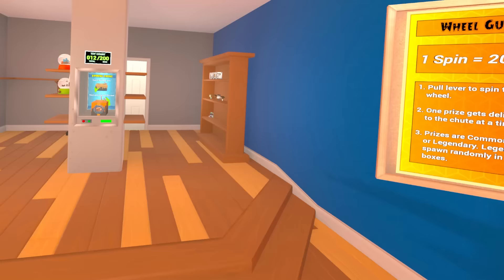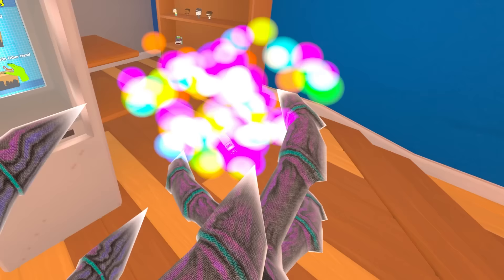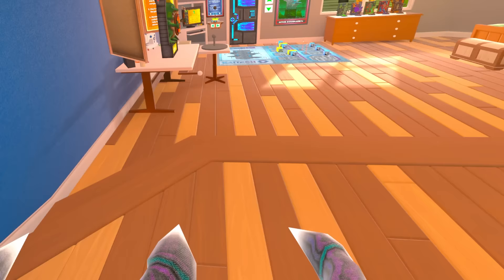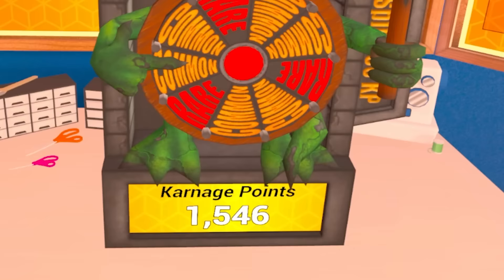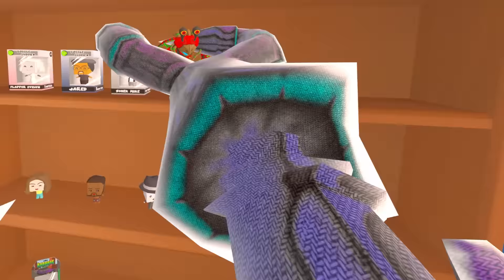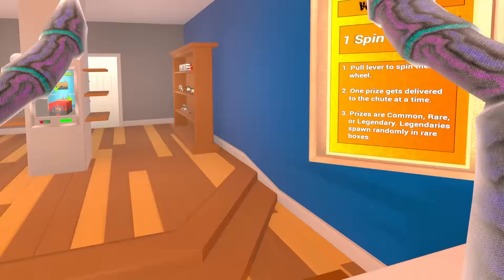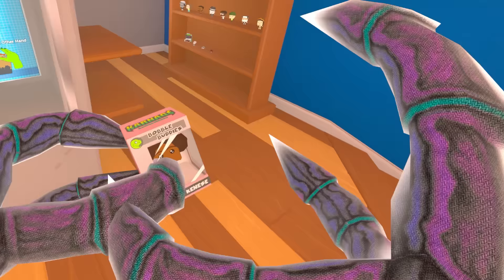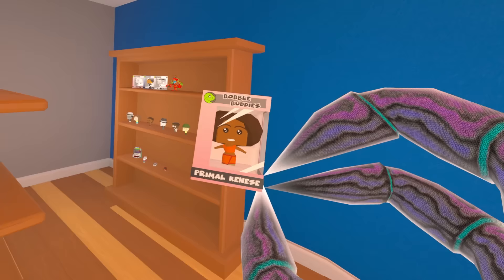Common sucks. What do we get? It's not even in a packet like the other one. I'm just opening a bunch of these things now to see what I get. Come on, rare — let's go. Let's get that rare. It's a lobster guy — let's go. One more spin. Rare — awesome. Let's open this red box. What do we got? It's a bubble buddy — it's the primal Kinesi. I don't know what that is.